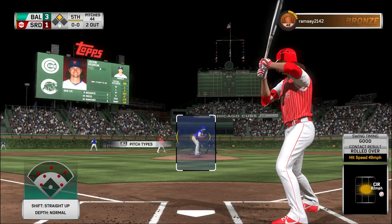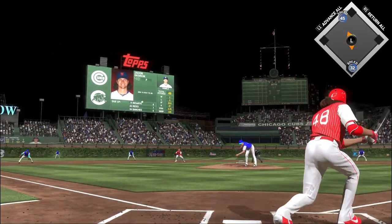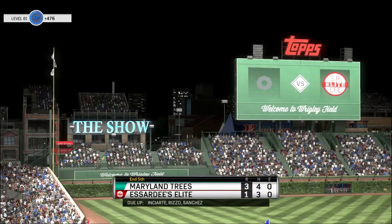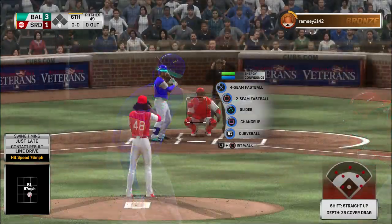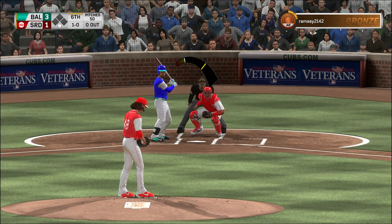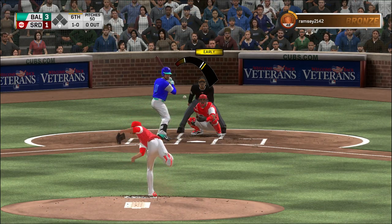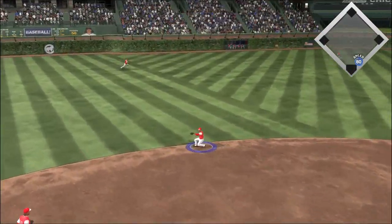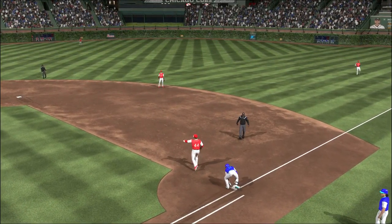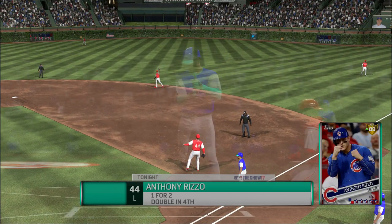Stepping up now, Jacob deGrom — he wants to help himself out right here. With two strikes, that's going to be different, and we'll have to leave it there as the play is made. Here's Ender Enciarte — hit in, it's ball one. The pitch — line, but speared on a hop. Throw to first gets him, so the leadoff man's retired here to begin the sixth.